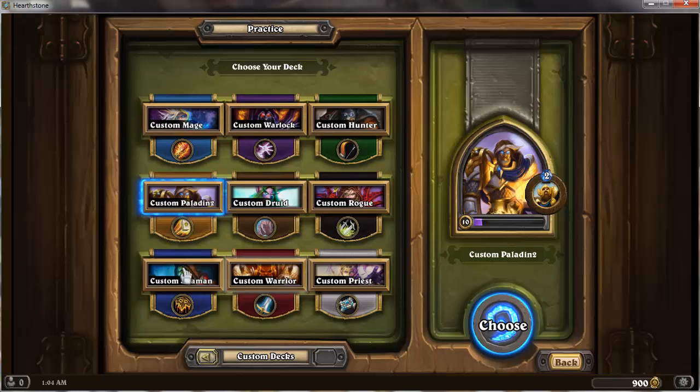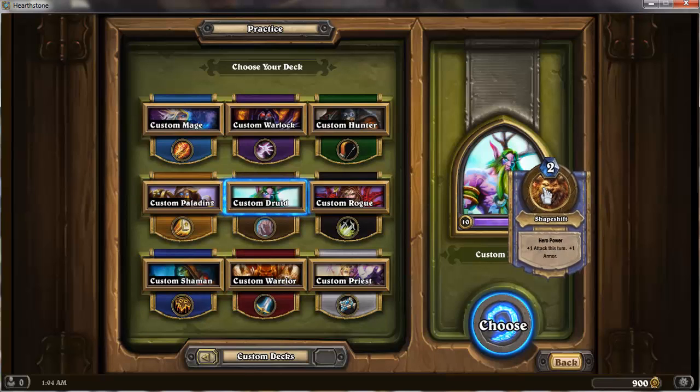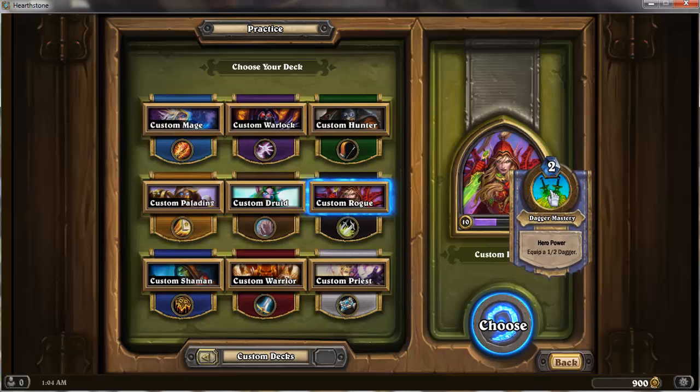I find Paladin the weakest out of the nine, alongside Shaman — it's an awkward one but I'll get on to Shaman in a second. Druid is gain one attack this turn and one armor. How armor works is it's like a shield on top of your life, so opponents have to go through your armor and then your health — it's like extra hit points, really.